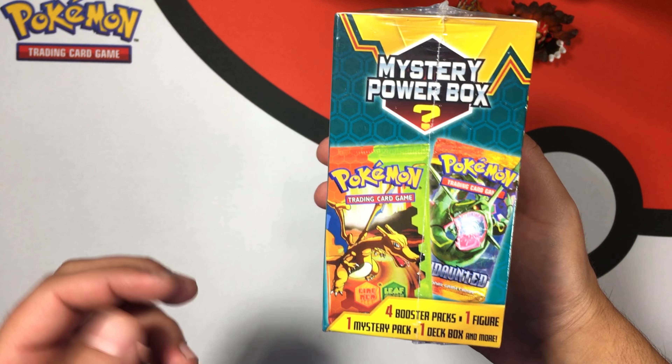Before we get into this — in my last box I pulled this Primal Groudon, which is pretty sweet. The Charizard pin is here to bring us good luck. In my last pack battle it did not come through for me — Charizard, you failed me! Be sure to check that video out down below as well. Hopefully we get something pretty amazing today!